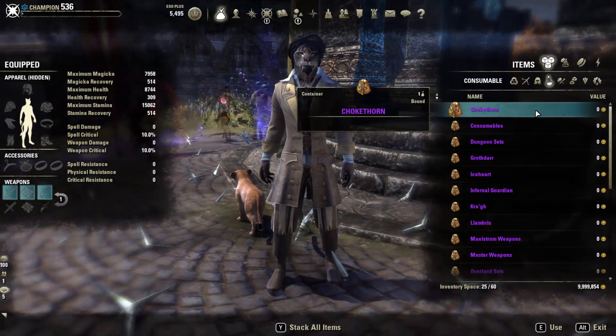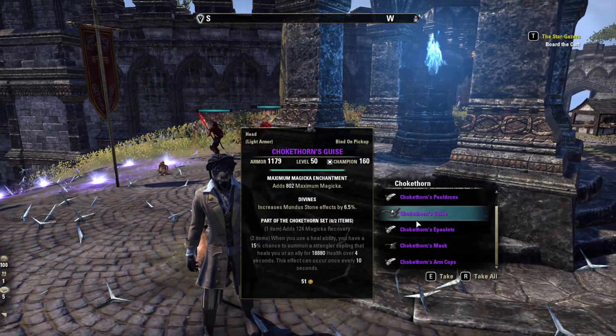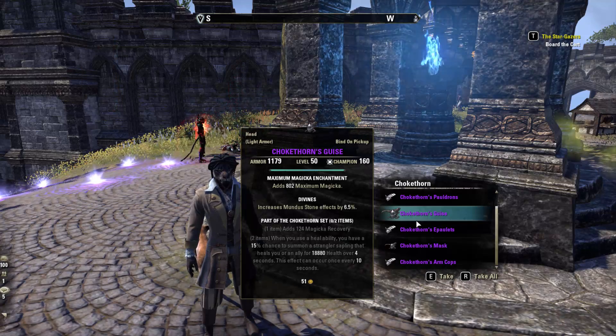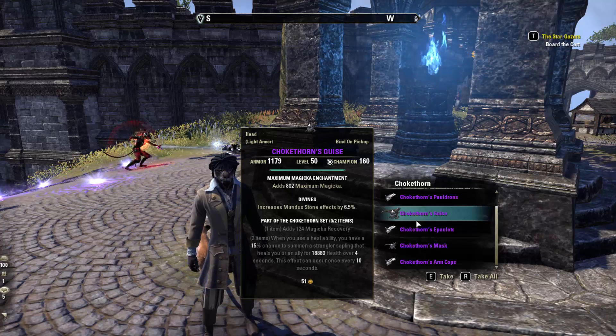The first one we have is Trickthorn. It adds magicka recovery, and whenever you use a heal ability you have a 15% chance to summon a strangler's sapling that heals you or an ally for max health every four seconds. This can occur every 10 seconds.